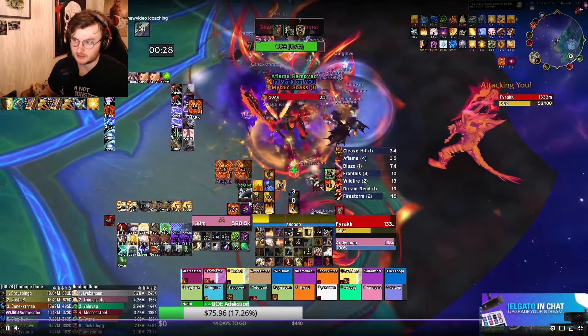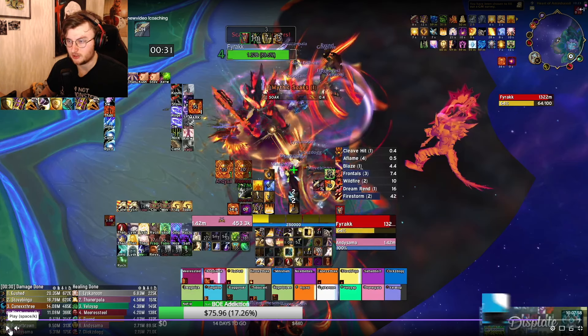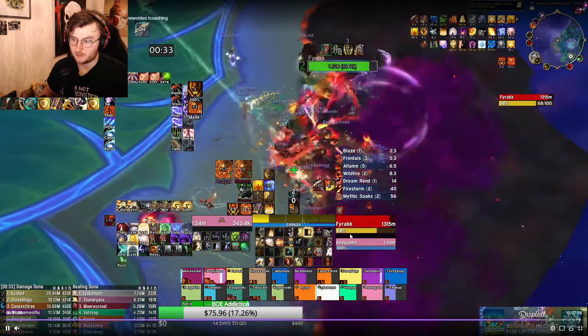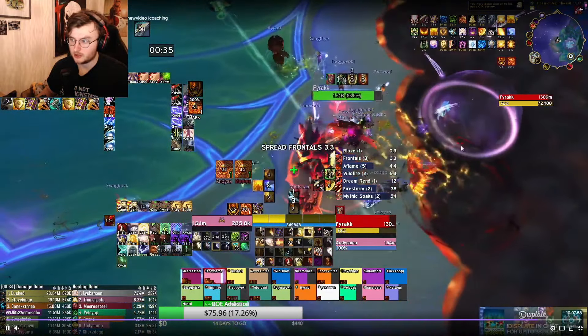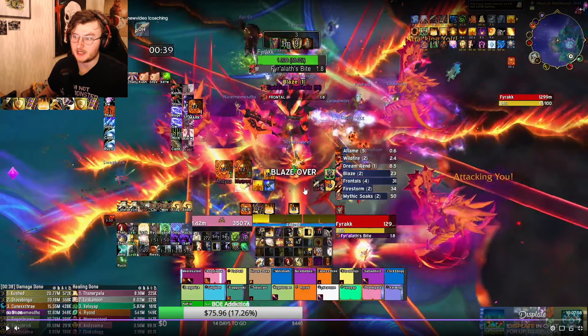I take the second frontal of the fight. As Prot Paladin, you honestly just want to make sure you pop a defensive of some kind before every frontal, otherwise you're going to take a lot of damage. I pop my Fract trinket, take the frontal, soak the middle one as well, then I move the boss up — the blaze is going to happen.